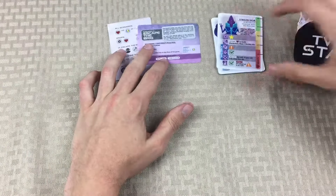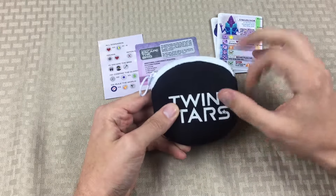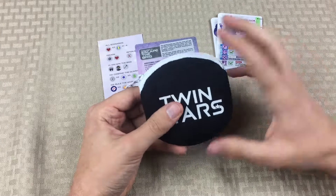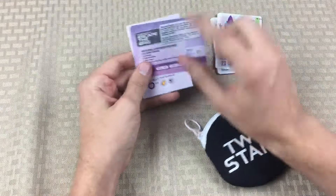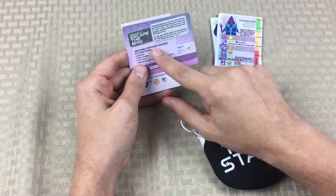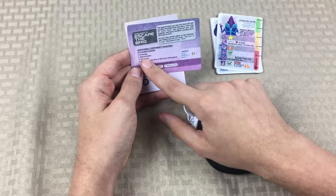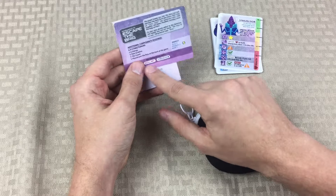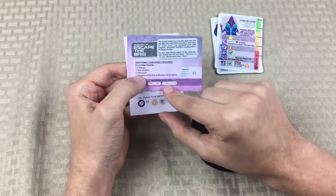Not everybody who buys the game is going to get the tokens it comes with. If you just get the cards, you can use coins or bingo chips or anything you want to track different stuff. But because I have the chits, this card tells us that along with our character cards we're going to need some additional coins or tokens. What we're going to need is some energy, a location, a guard, and a token to place over the pick.